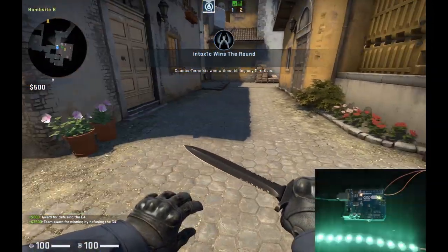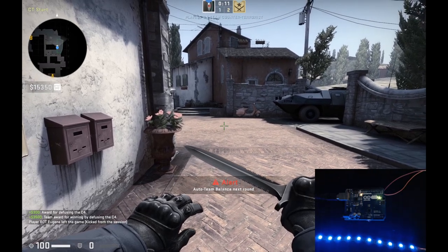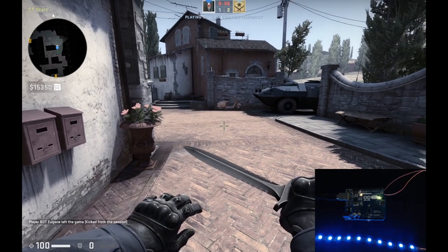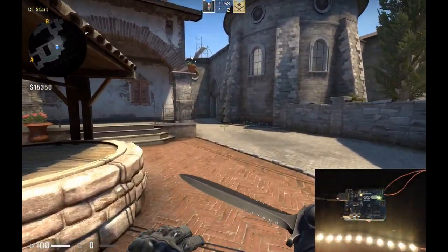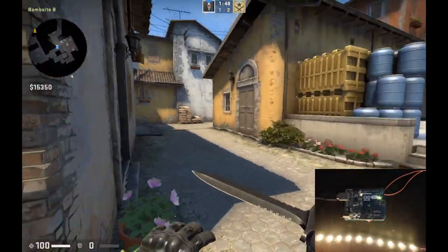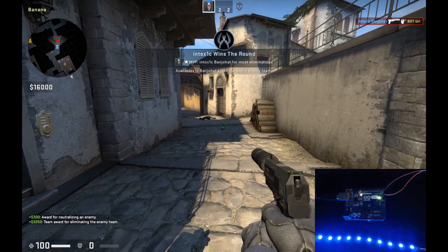The last type of win is that if the counter-terrorist kills the opposing team. Let's see if we can find the bot and kill him, because then we should see blue flashing. That's the last type of winning we can demonstrate. So we're in freeze time right now with the blue slow-motion fade, and it changes to a yellow fade — the yellow just indicates that the round is live. Counter-terrorists win — we got a blue flashing light that indicates the counter-terrorists have won.